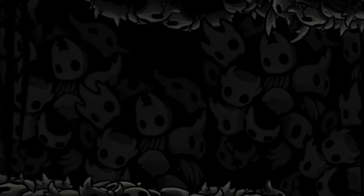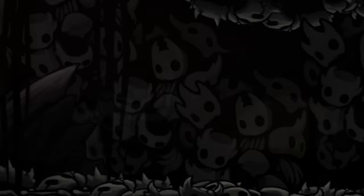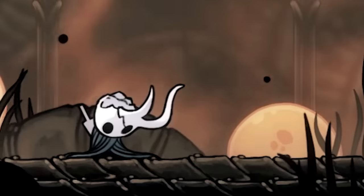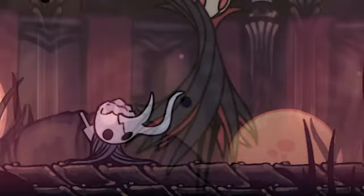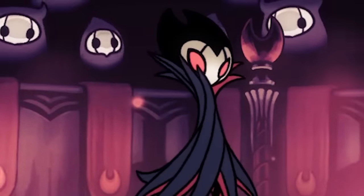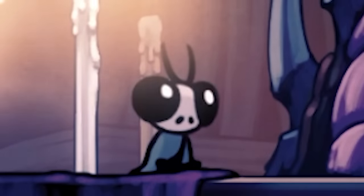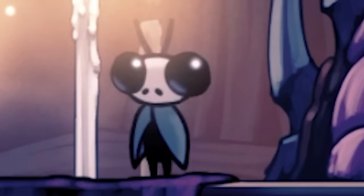From looking at the corpses in the Abyss Birthplace, we can assume that the Vessels are born with these cloaks. But what exactly are they? People aren't usually born with cloaks. A lot of parallels are drawn between these cloaks and wings. There are a few characters whose wings look like cloaks, such as Grimm, whose Grimm child form uses their cloaks as wings. There's also Sly, who uses his wings briefly when standing up at one point.